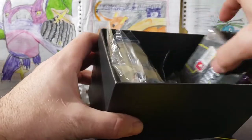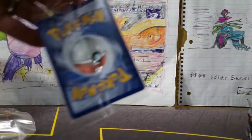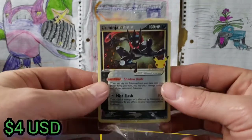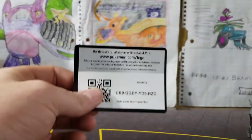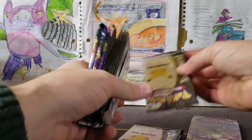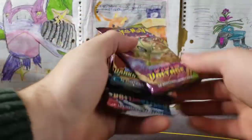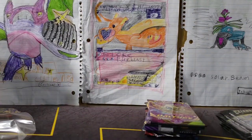We've seen all the contents before. Check him out — this is our Greninja gold star, looking good. Put him over here. There's your code card, Merry Christmas! Tons of packs here: Vivid Voltage, Celebrations — get all the Celebrations out of here.